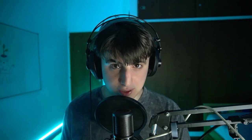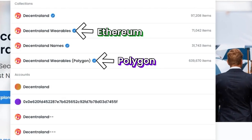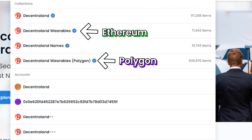You can use the MANA you have on Polygon to buy wearables. Can you use MANA on the Ethereum network to buy wearables? For most wearables, no. If they are asking you to pay MANA on the Polygon network, you will need to pay with MANA on the Polygon network. However, there are some exceptions such as old wearables — we call them OG wearables — that are on the Ethereum network, and in those cases you will need to pay using MANA on the Ethereum network.